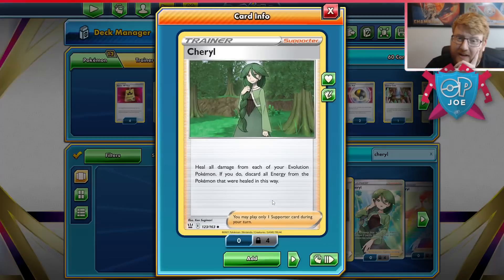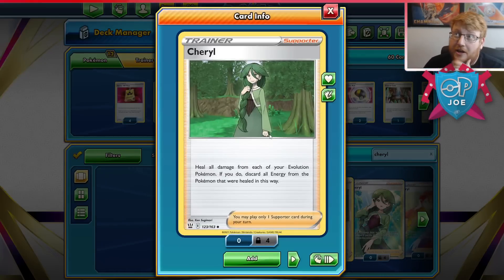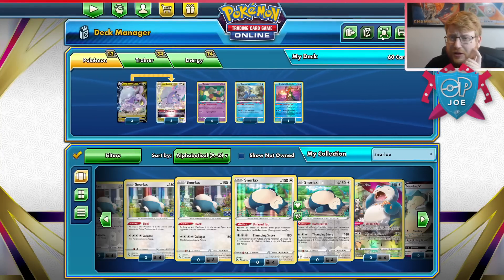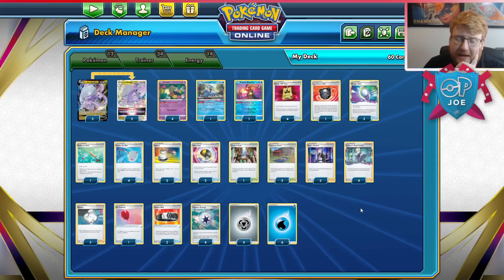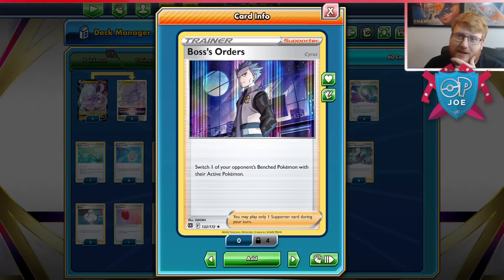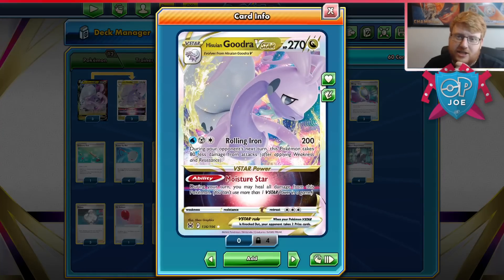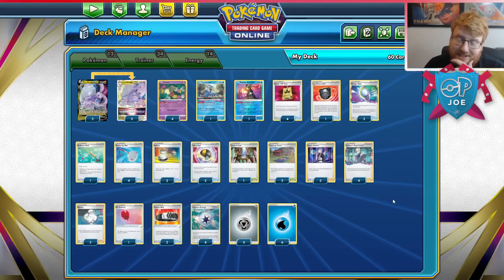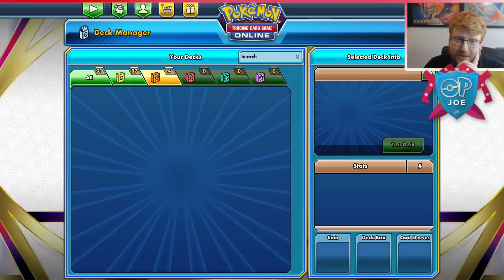If you want to go for a defensive build, I feel like Sheryl and going back up to the fourth Mirage Gate, maybe even putting in a second Rod, is going to be better — because you can Sheryl Gate in the same turn and get straight back into the action. You can go for defensive tools, but Choice Belt allows you to boss so much more aggressively on two prizes for free, which is insane, and it has great math into V-Maxes as well. So it just makes too much sense.